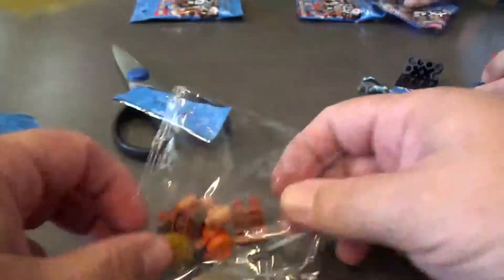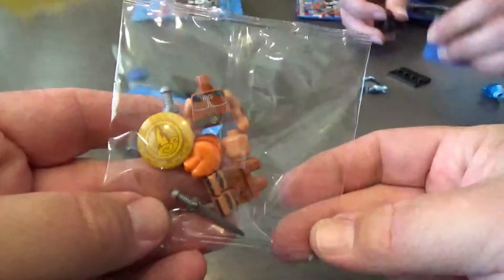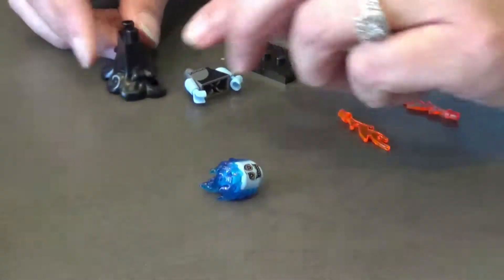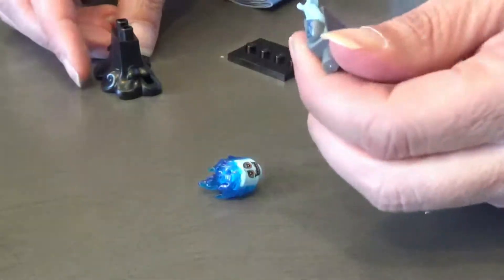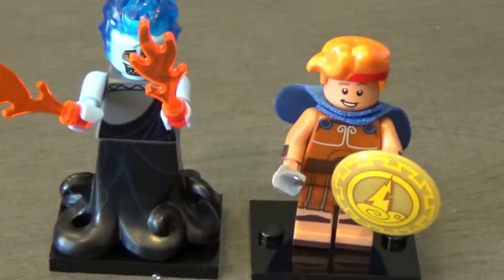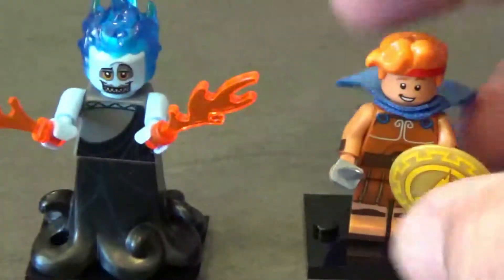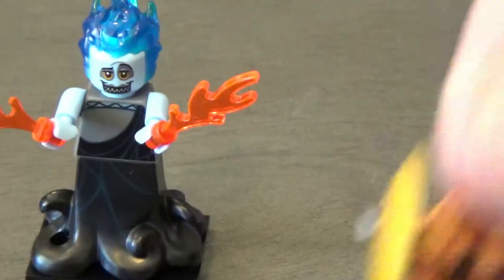First one — I have Hercules versus Hades. Is that Hades? It's Hades — look at the head. Hades is like Ursula. Apparently you got Hades, live with it. I'm declaring myself the winner of round one because my wife didn't even know what she had. She's got this funky looking Hades. I got Hercules. Winner.